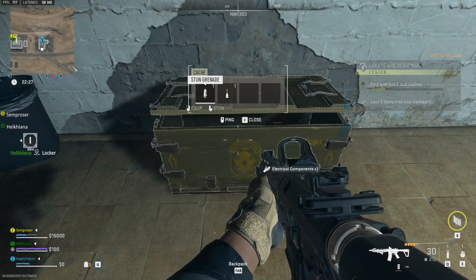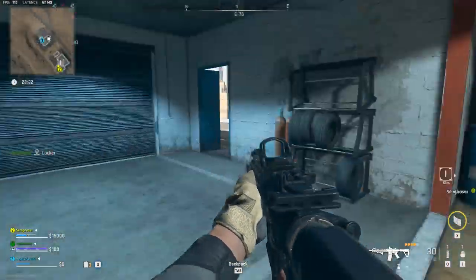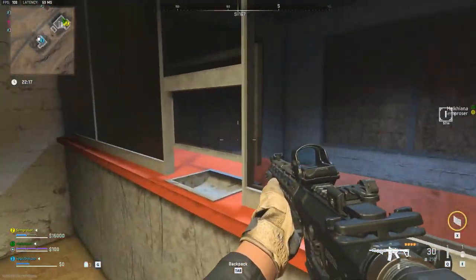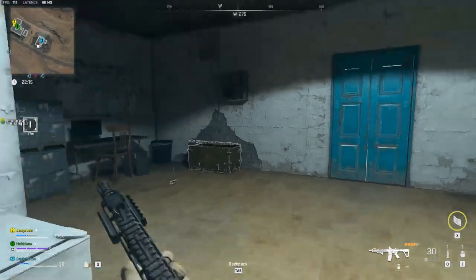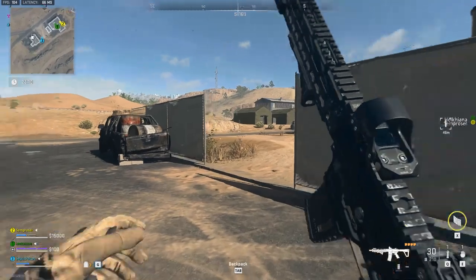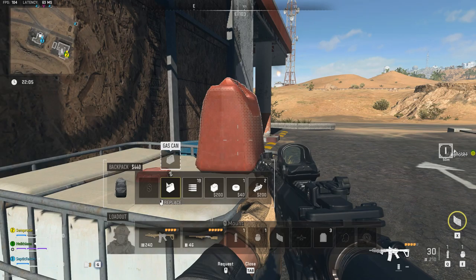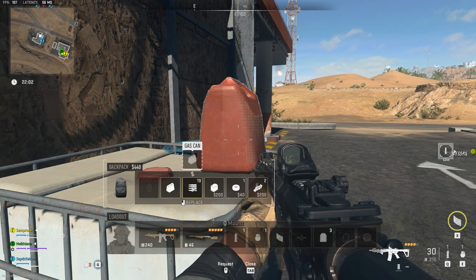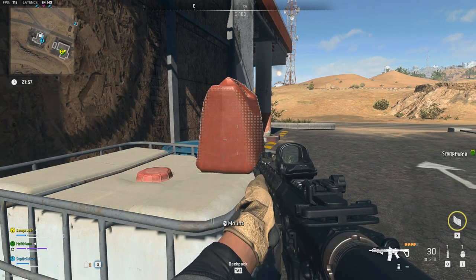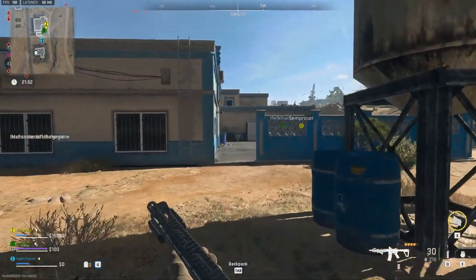There's a medium backpack here in this cache. I think I need to assign a plate button - is it not G? I changed G to be the grenade button. Leave the tactical equipment - there's your plate, there we go. Check this locker, the last one on the left - it's like a medium backpack.